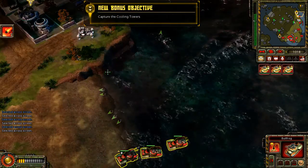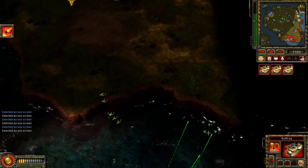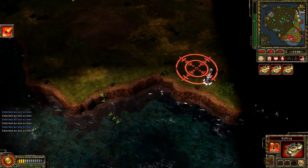The coolant towers scattered around the island keep the factories at maximum efficiency. Capture them to slow production of the future tanks.